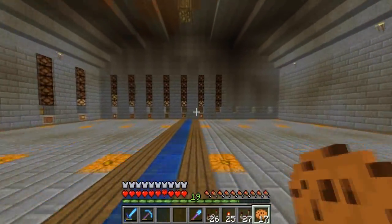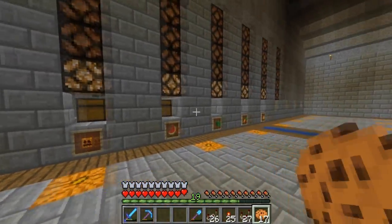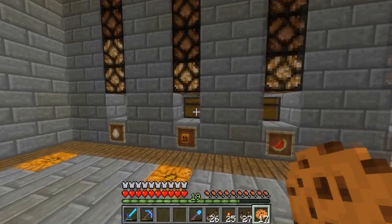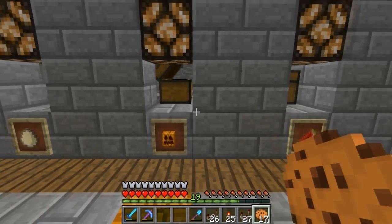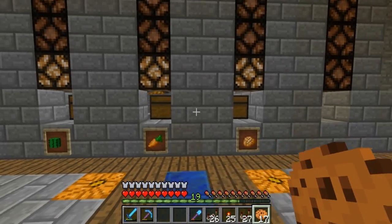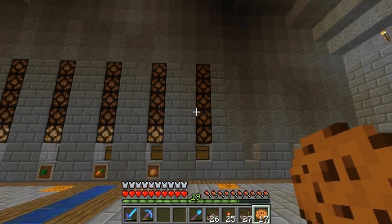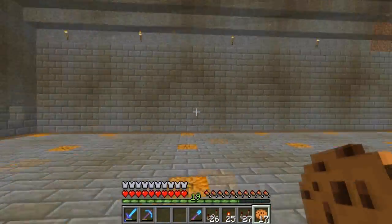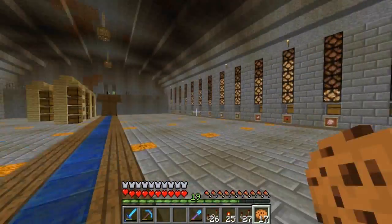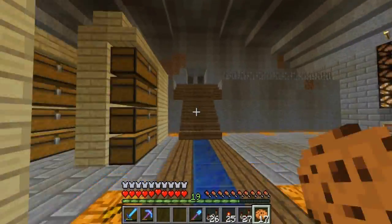New this time around, we got some more things we can sort with the auto sorter. We got pumpkins, melons, cacti, carrots, and baked potatoes that we can now sort. You can see I'm adding on some more — hopefully we'll have this whole thing filled up eventually. We did add four or five more things to the auto sorter, so that's awesome.